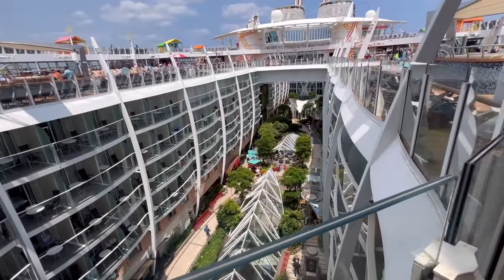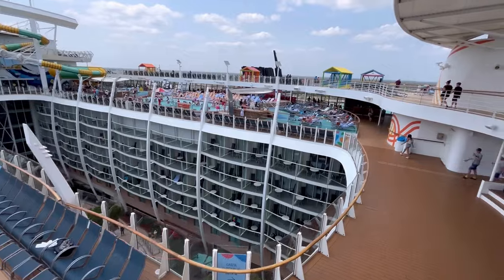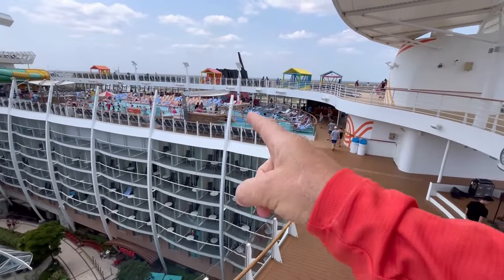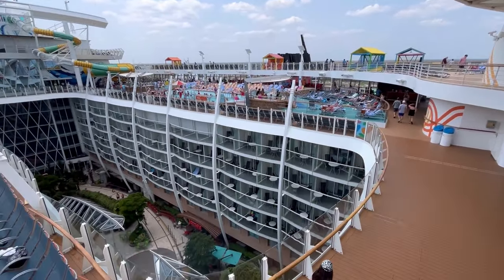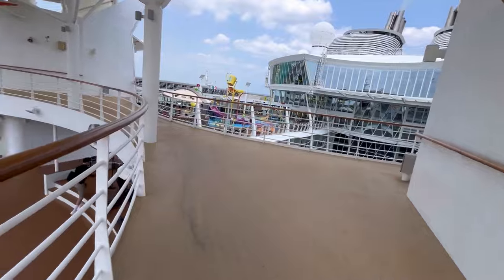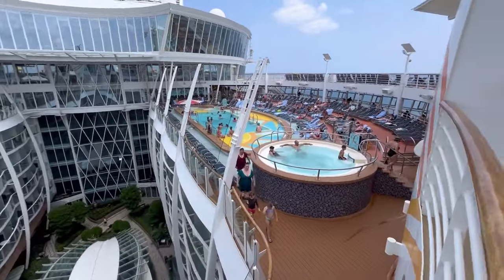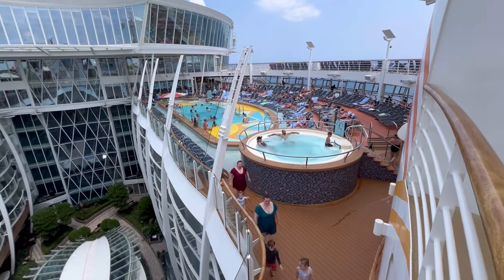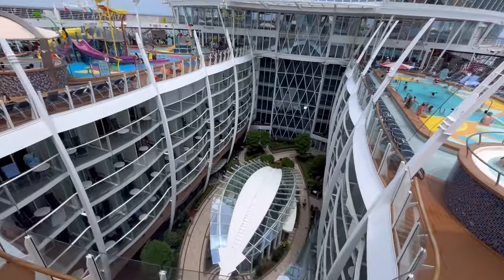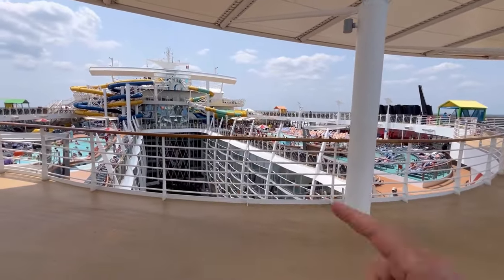From deck sixteen, here's a bird's-eye view of the centralized pool decks. There are three main pools: a sports pool, a beach pool, and another sports pool. The slides are visible below, as is Central Park. There's also the Splash Away park for kids. Deck sixteen has the pool decks and the solarium areas on decks fourteen and fifteen.